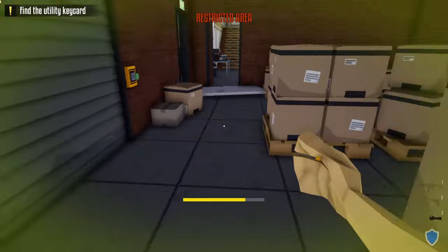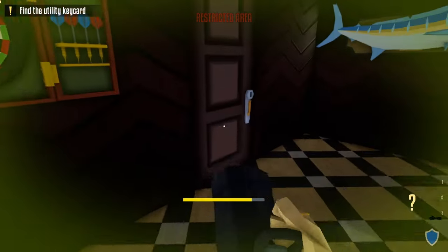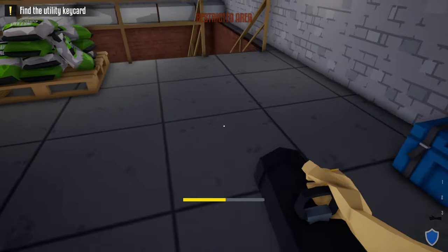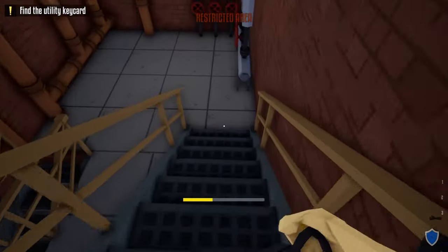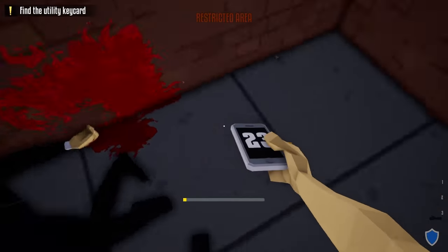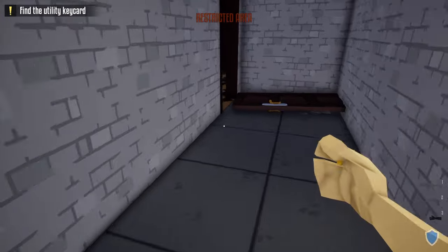Once we do that we're going to go back outside, grab our battering ram, break open the door to the manager's office, and break open the side door. Head down these stairs and we're going to take out the next two guards. After you've got these two guards, take their phones and do the check-ins on the wall.